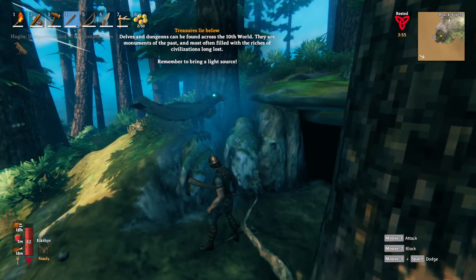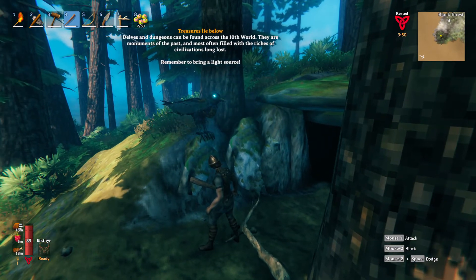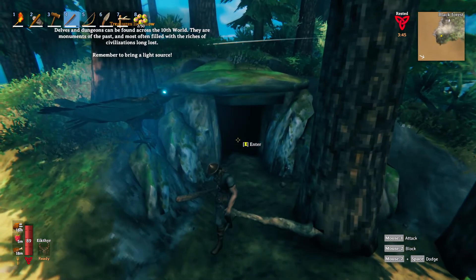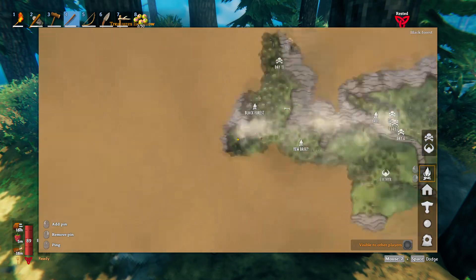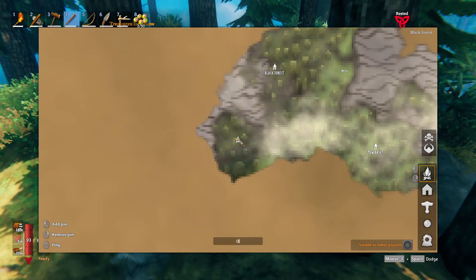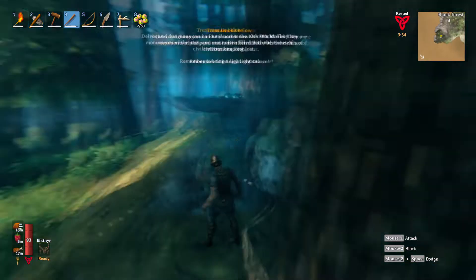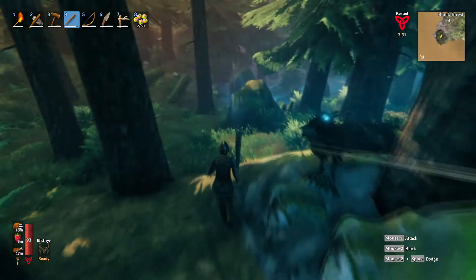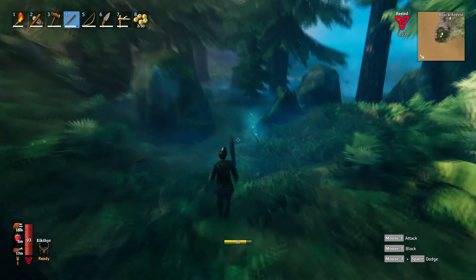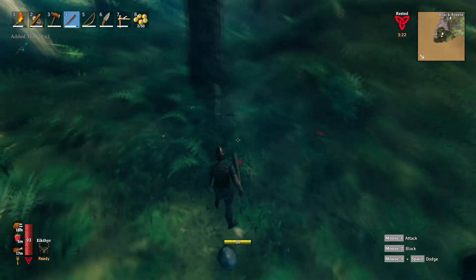Delves and dungeons can be found across the tenth world. They are monuments of the past, and most often filled with the riches of civilizations long lost. Remember to bring a light source. Let's go to the map and mark this place right here — this should be a crypt. Cool, so now we have a crypt. Thank you, Hugin.